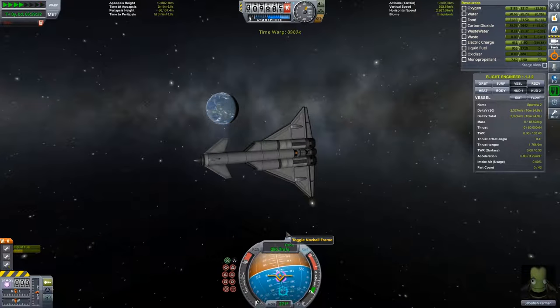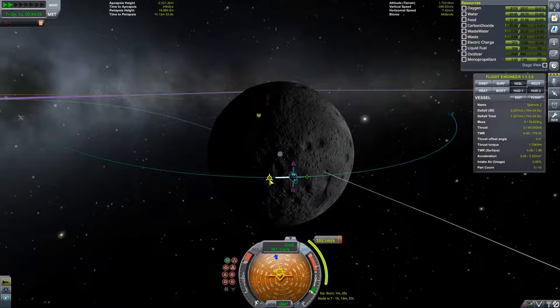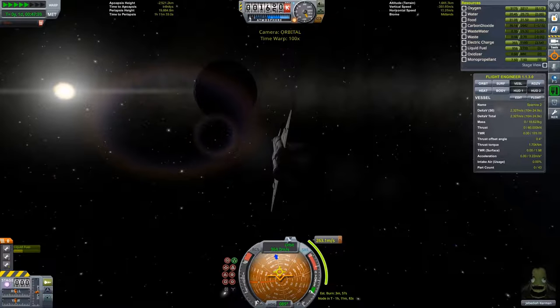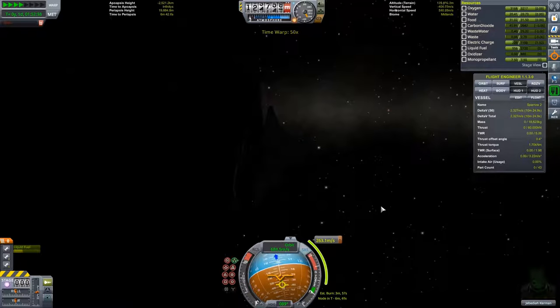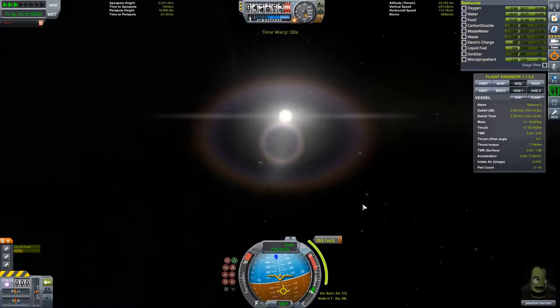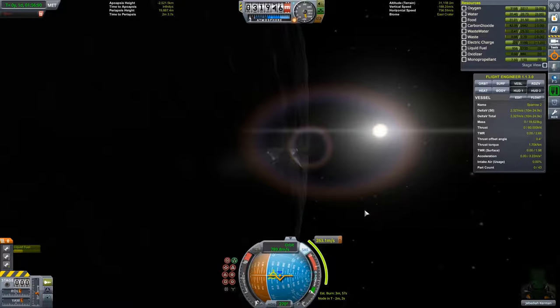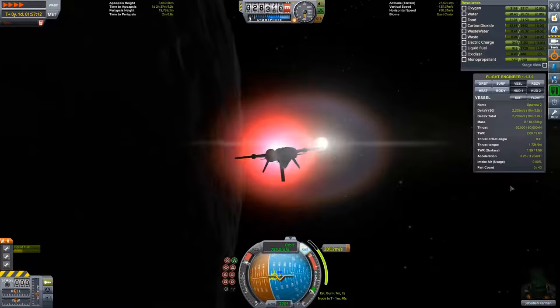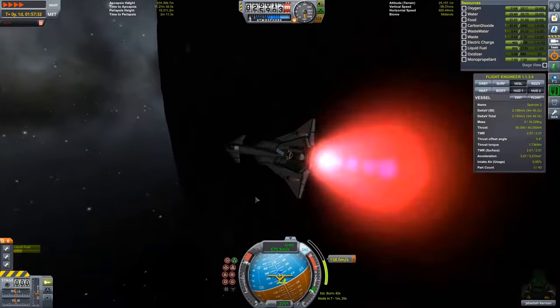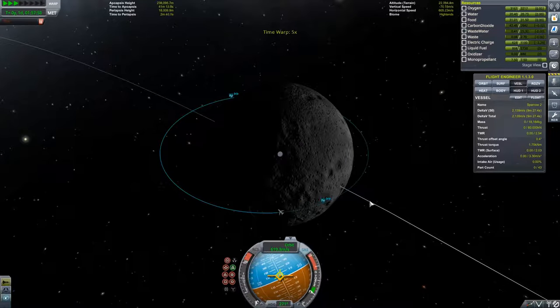There Kerbin goes out in the distance, and you can see a shadow that passed alongside Kerbin — that's actually the Mun's shadow. In KSP the Mun is not on an inclined orbit, so eclipses are actually very very common — they happen like once every time the Mun completes its orbit.